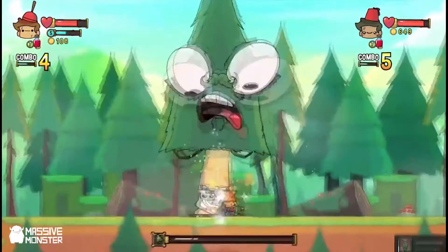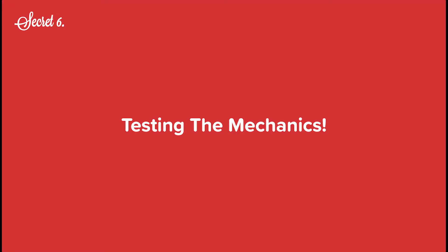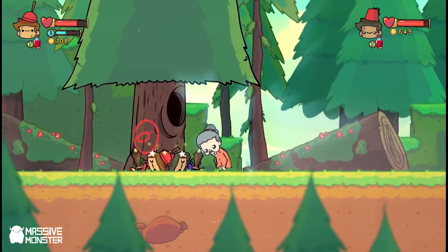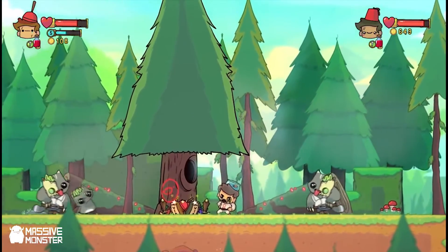That brings us to our final rule, which is: test the player on the mechanics they've learned. The point of bosses usually is they have some sort of story implication, but in terms of actual gameplay, the boss should be testing the player on things they've already learned.